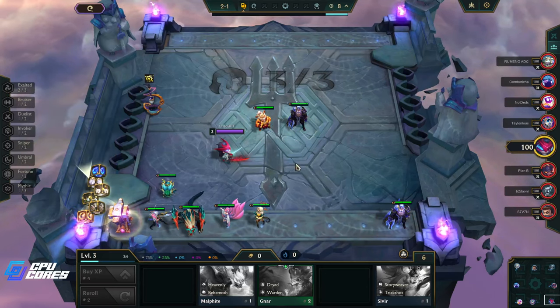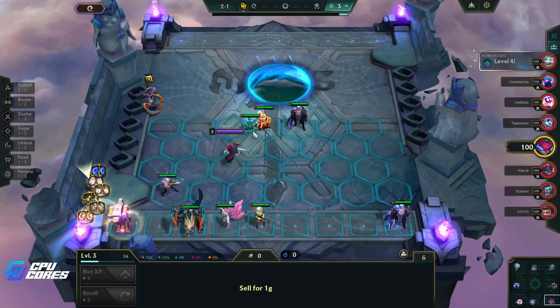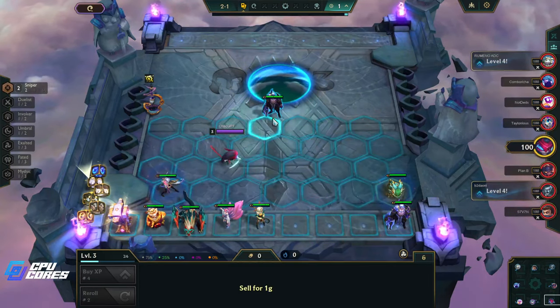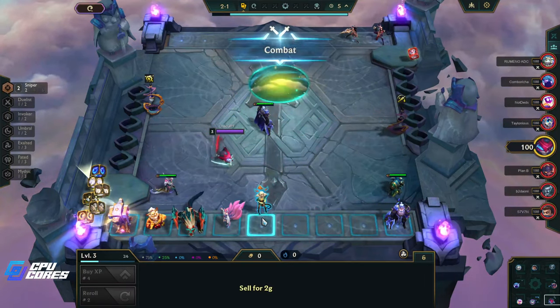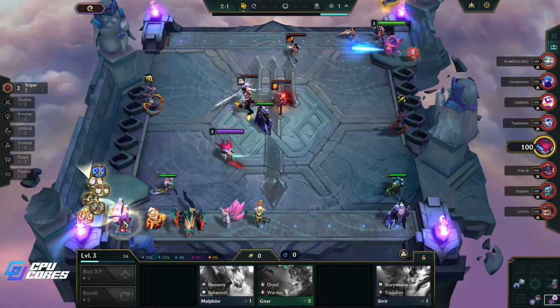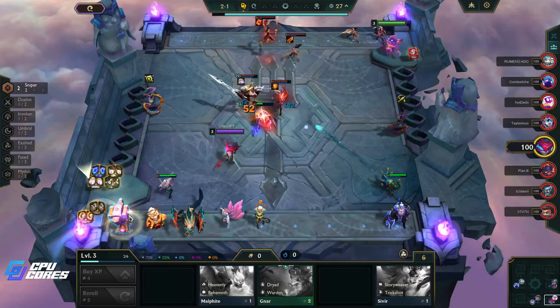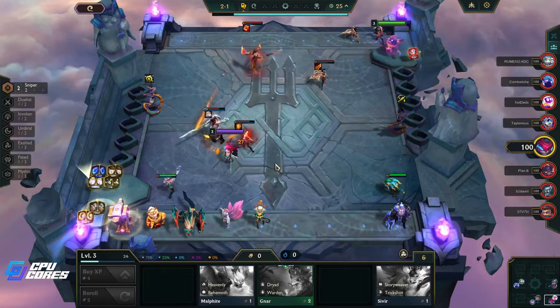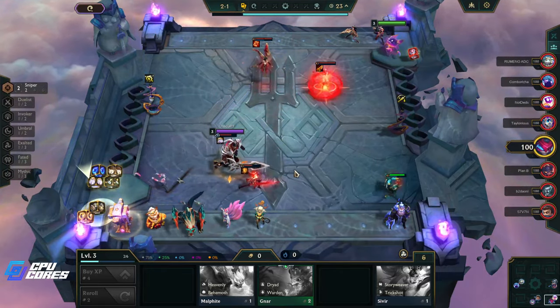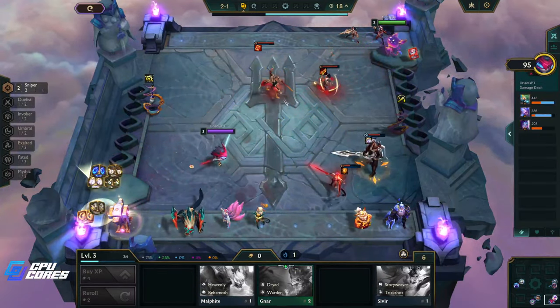We're usually in the bottom of the rack anyway, we don't have three exalted. We're usually sitting in the bottom of our matches so I feel like that's fine. We're playing Diana — basically exclusively Diana — trying to find out whether she's the best carry or not. I think she's super strong, I've had some really good luck with her the last couple days. I just put up a video.